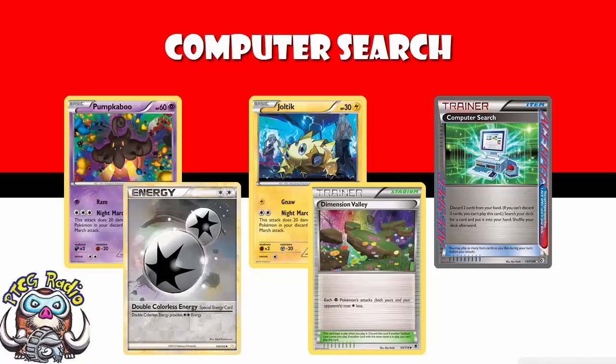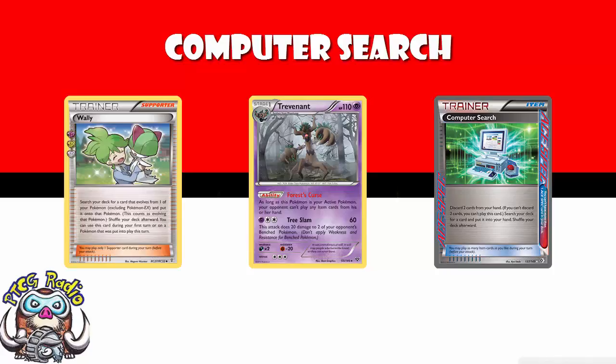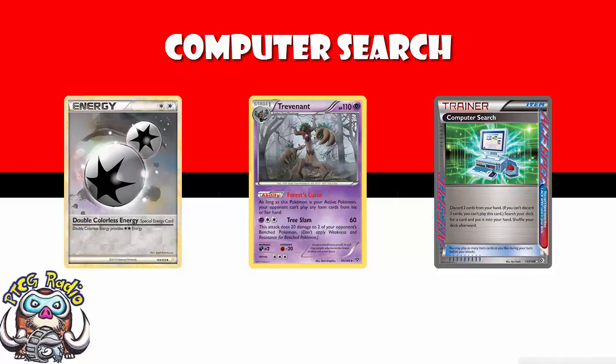Think about a deck like Trevenant that needs that turn one Trevenant to block items. If you go first, the only way to do it is using a Wally. Computer Search helps you get a Wally. If there's a particular card you really need to search for, like Double Colorless, or you really need a fast start like in Trevenant, Computer Search is the only way to go. But let's look at some other options — maybe they can be good too.